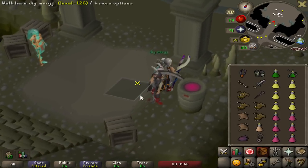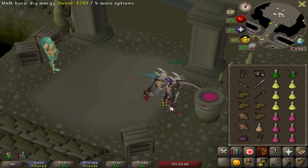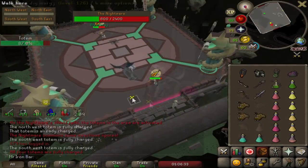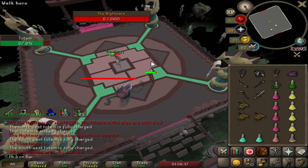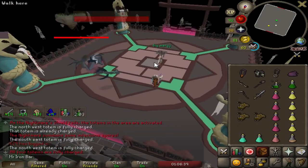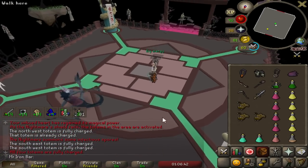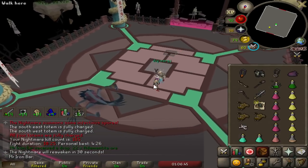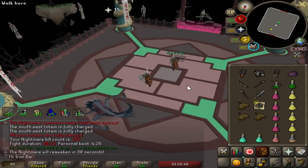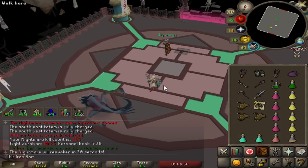We completed a duo kill. I still have a lot of prayer left — I think it's because two Bludgeons is really slow. That was 10 minutes 25 seconds. Double Scythes are just a lot better than double Bludgeons — about two minutes faster.